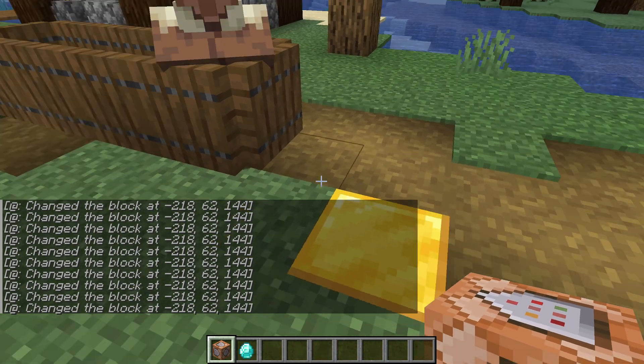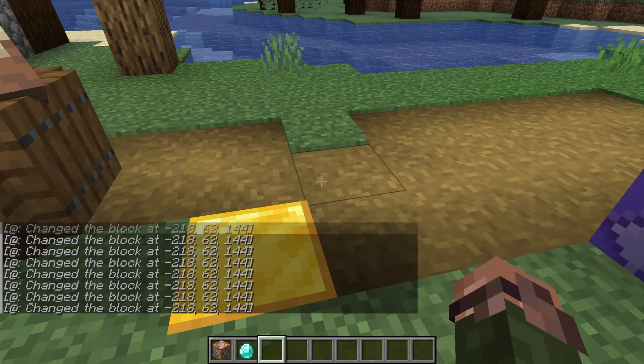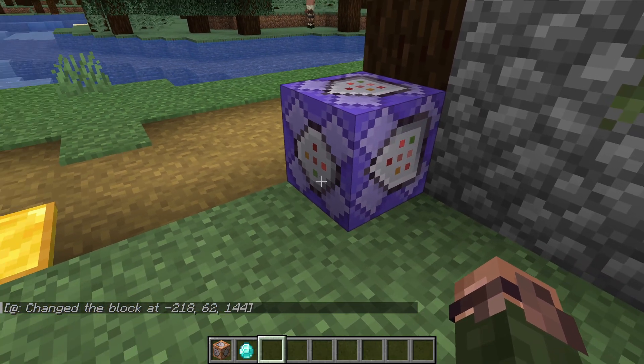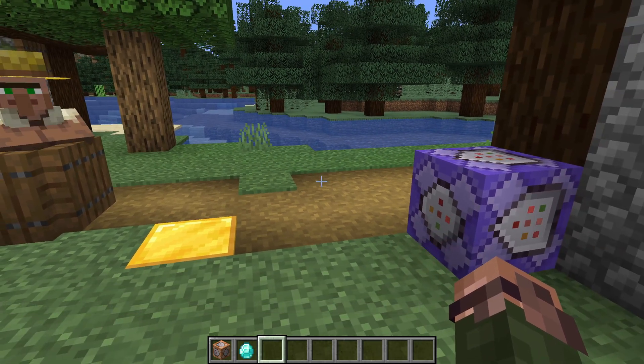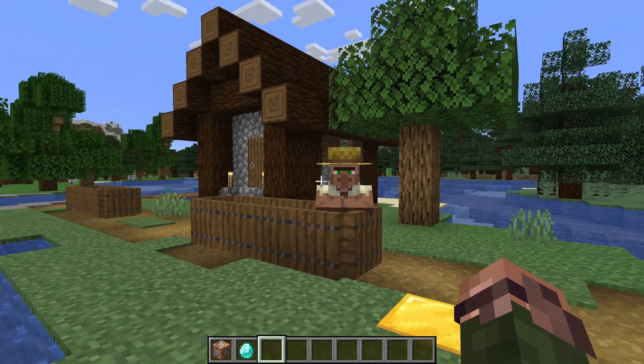The other thing that is immediately apparent is that even though we don't have a say command, chat is still being spammed. Why is that? The reason is that by default, commands output the results to chat, regardless of if they were run by a player or a command block. This is sometimes helpful, but when we get into making these systems with commands that run every tick, not so much.